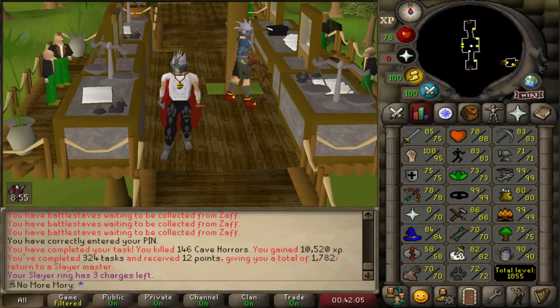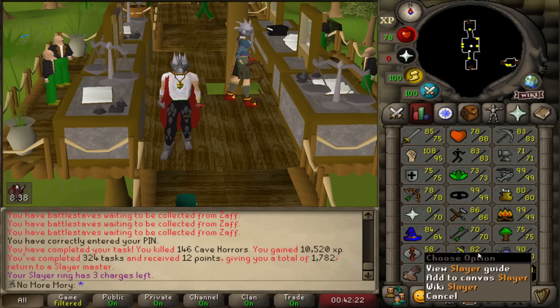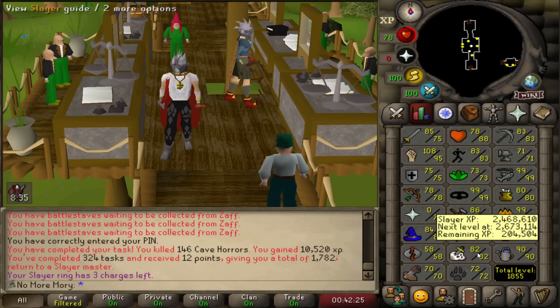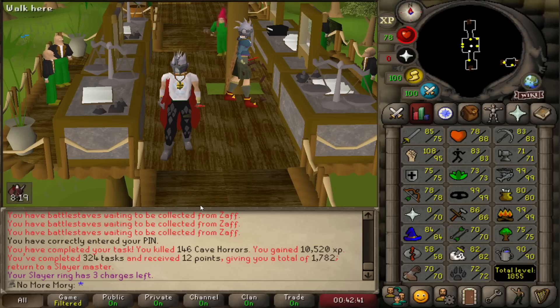With those clues done and our Demonic task done, we're going to end off this episode here. We made some progress getting up to 82 Slayer, with about 700-800k more experience to go for the whip. We've basically exhausted every new Slayer creature except for Necrials, so I think next episode I'll be able to get all the way from 82 to 85 to unlock the whip. Total level is up to 1855. If you like the series, drop a like on the video — it really helps. Subscribe to get notified when the next episode comes out. Have a good day, and I'll catch you in the next one.